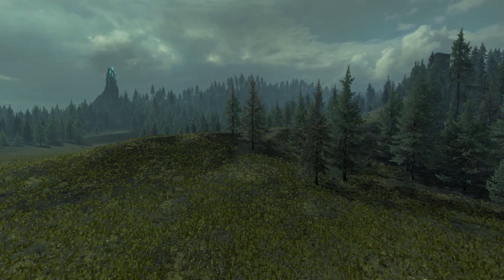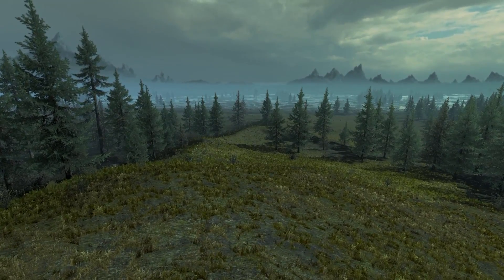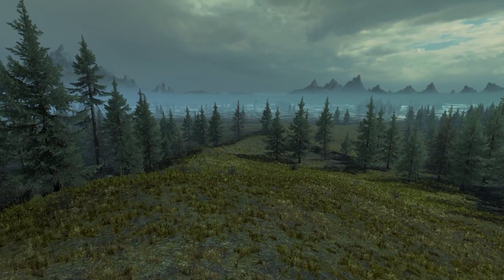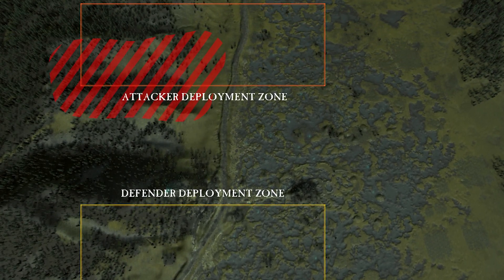The upper right-hand corner of the map is a rather safe area, with a higher terrain that provides a clear view of the swamps, ideal for more defensive strategies. It is located directly next to the attacker starting position.